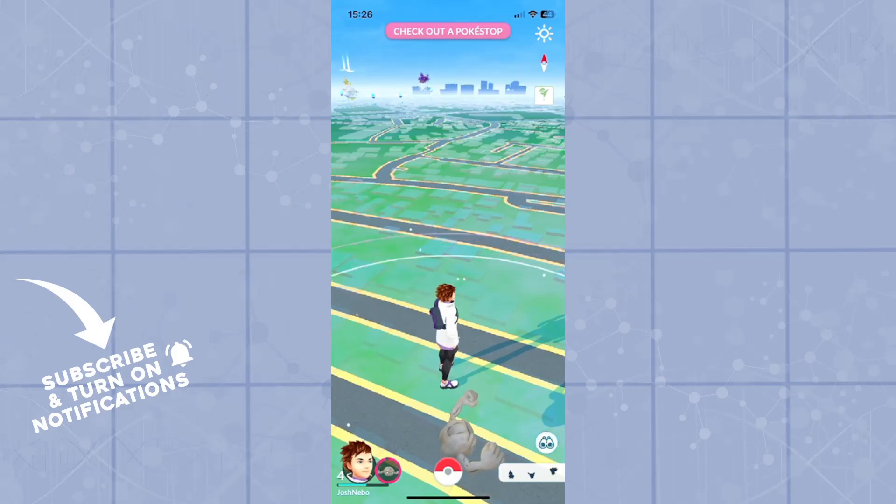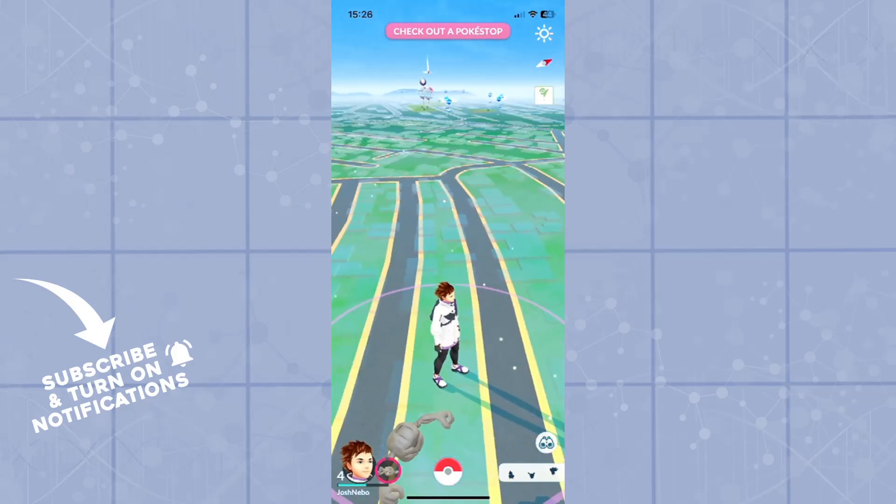Once you are in battles in a gym and you win a battle, that way you can earn coins for your battles. You earn a bonus with up to 10 Pokemon assigned to a gym, which is basically a total of 100 gold or 5,000 Stardust daily.